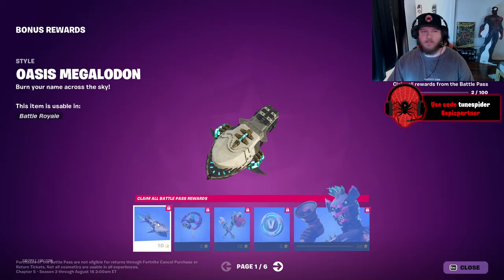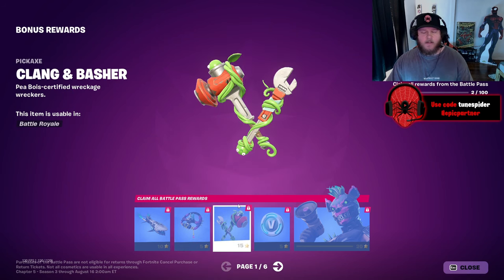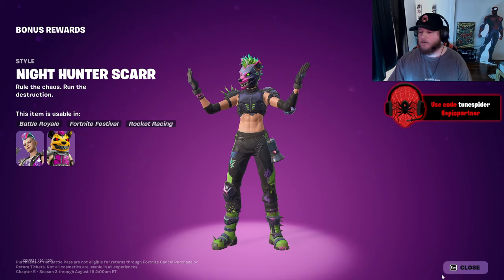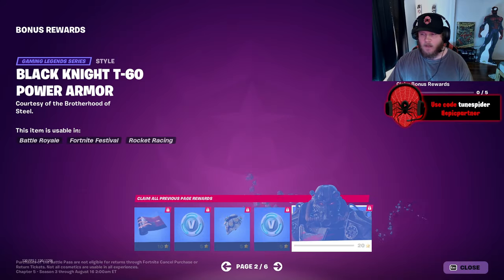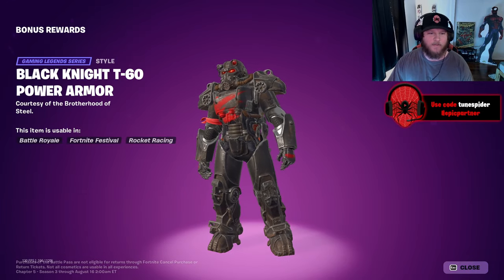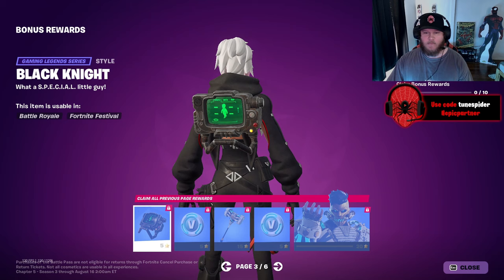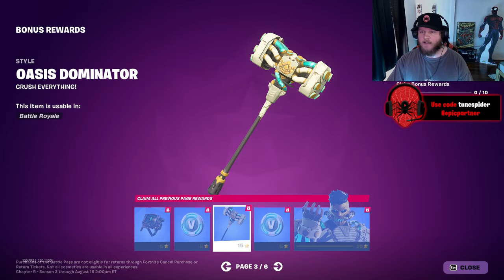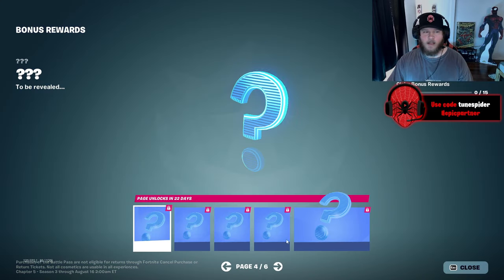Let's look at the bonus rewards they've shown so far. The oasis Megalodon — I like that. Raider's trophy — the pickaxes and back blings have been pretty hit or miss overall. I like this version of the Scar the most — it's my favorite of all the Scar versions. Overseer — that's pretty cool. Another T60 — the black and red is sick. The Black Knight, a mix of Fortnite style with the T60 Power Armor. Another Pip-Boy. Oasis Dominator — I like the nitro flowing. That last one is sick — actually so cool.